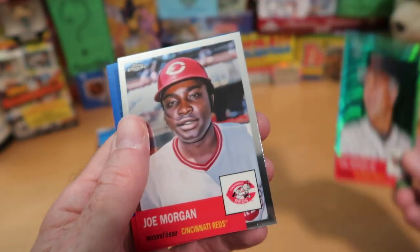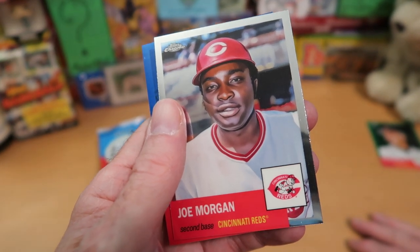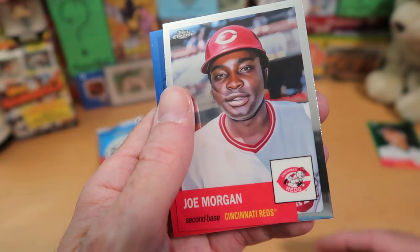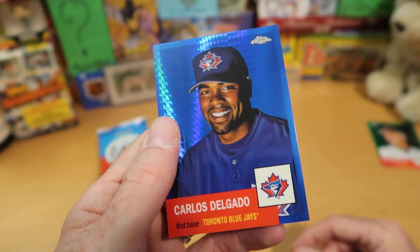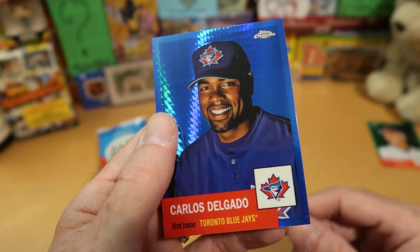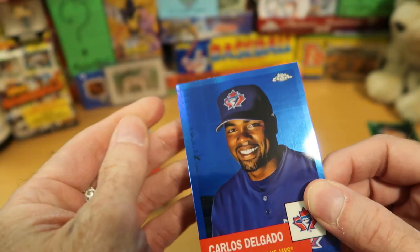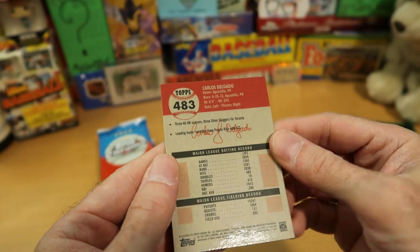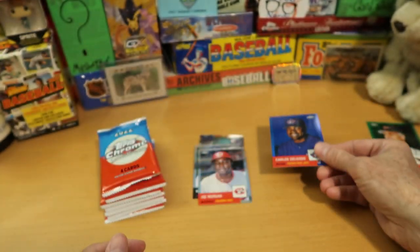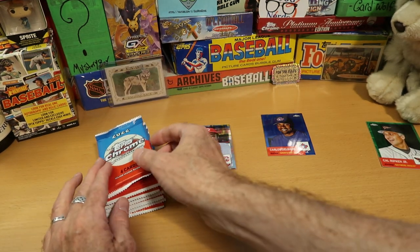Cal Ripken Jr. numbered to 99 — certainly put that in the Wolf Lair. Nice Joe Morgan card too, a really good-looking Joe Morgan card. And here is a blue parallel of Carlos Delgado of the Blue Jays — nice color-match parallel for this Blue Jays player. It has got a little bit of schmutz on the card but it comes right off. Those blue parallels are not numbered, but I think those are the parallels promised on the blaster box.